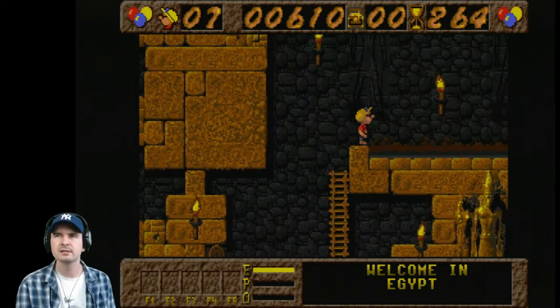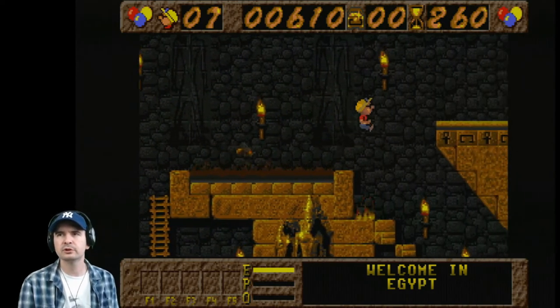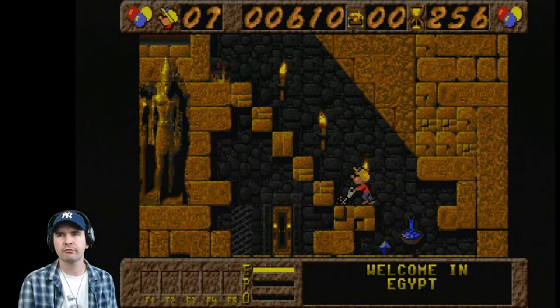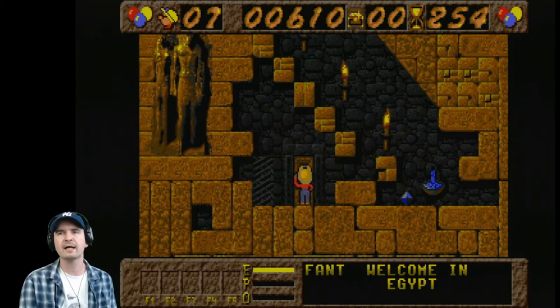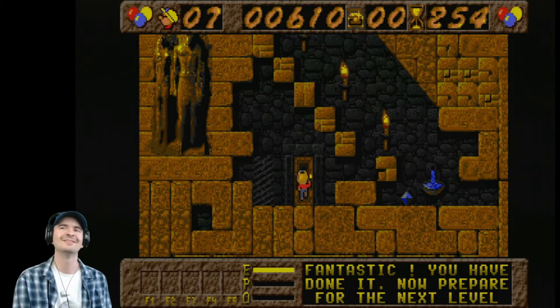Avoid the enemies. Jump. Here's the exit. Drill through. Have some of that! Fantastic. Look at him go. Woohoo. Brilliant.